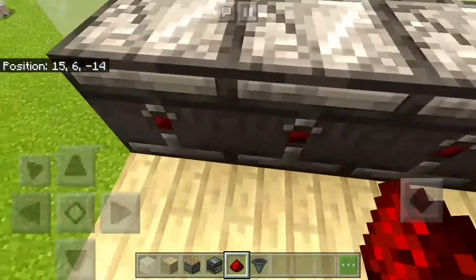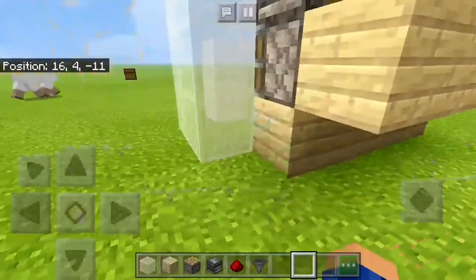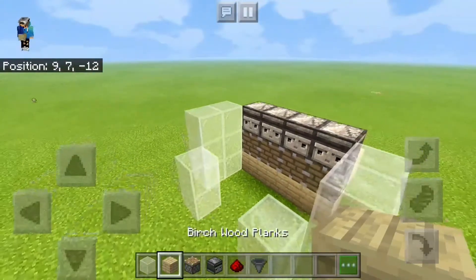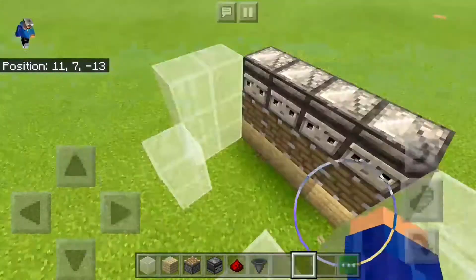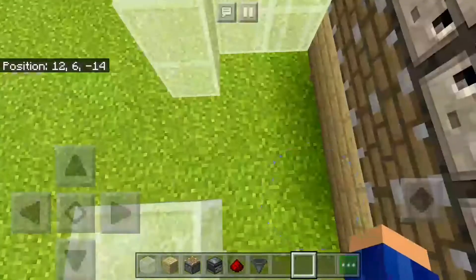So what you want to do with the four redstone is connect it all the way, because that's gonna activate the redstone in here. I'll give you a little explanation — watch this. See, it's gonna activate that redstone.